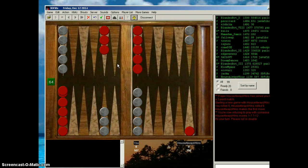Okay, so here we go with the game. He rolls a nice opening 6-5, one of the naturals. I'm playing the gray pieces, he's playing the red pieces. I also roll a 6-5. Very easy — I think we're both playing perfect so far.